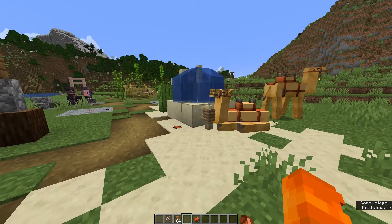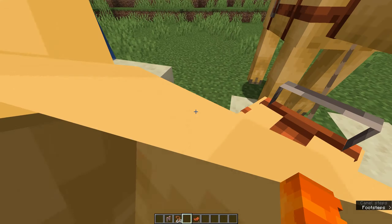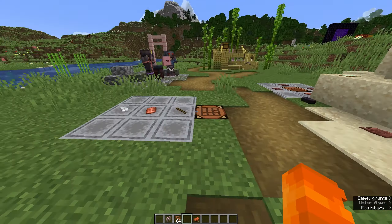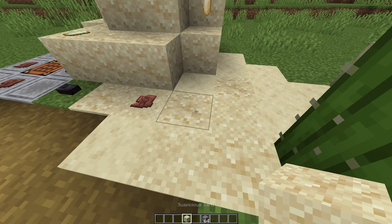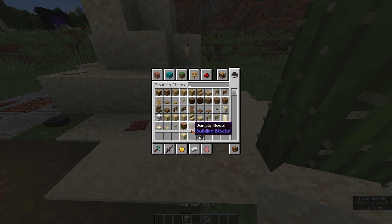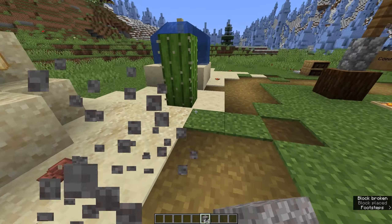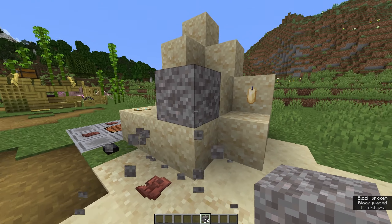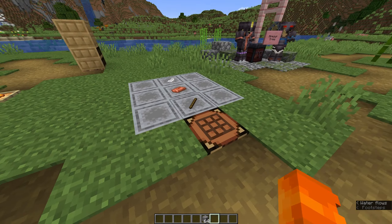Camels can also do this cool lying down thing. Moving on, there's a new block called suspicious sand — you can't actually collect this block, you find it in desert temples and similar places. There's also suspicious gravel. These two work with the same mechanics: if they drop from a height, they'll just break even if there's nothing below them.